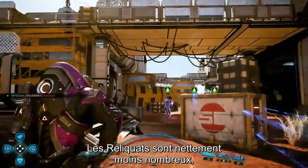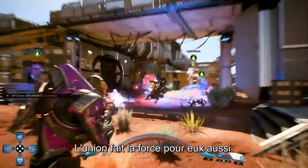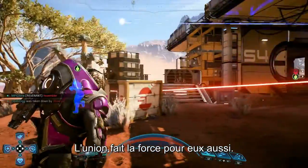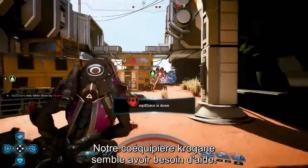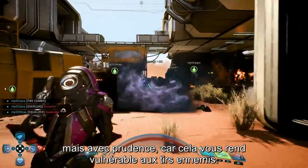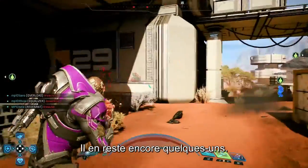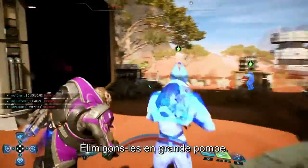The Remnant force has dwindled significantly, but those that remain are starting to swarm. Just like us, they're stronger together. It looks like our Krogan teammate needs some help — you can approach and revive fallen squad mates anytime, but be careful, as this will leave you exposed to the enemy. It looks like there's still a few stragglers. Let's send them out with a bang.